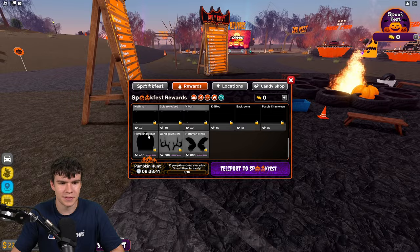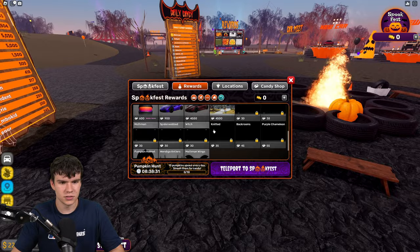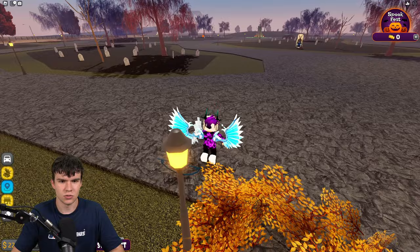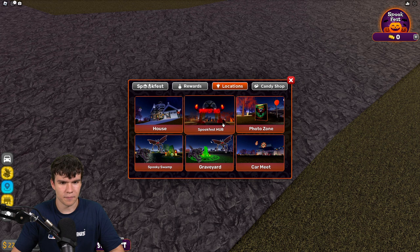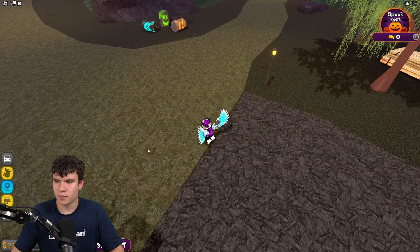Some of the rewards are UGC items — for example, the horn helmet is a UGC item, and there's a second one too. There's also a 'Hunt Cryptids' activity, though I'm not entirely sure how it works yet. Let me go over to this area and see what it's all about — I'm still figuring out exactly where they spawn and how the mechanic works.